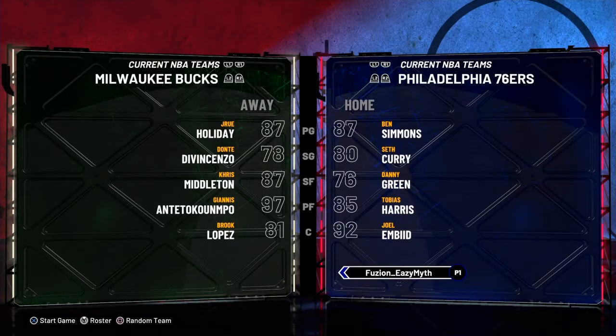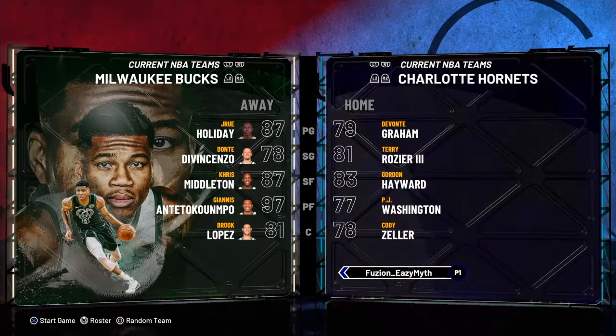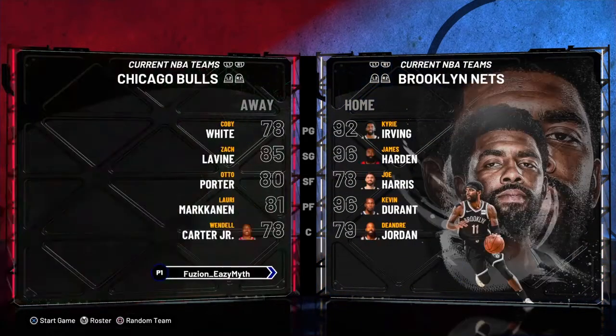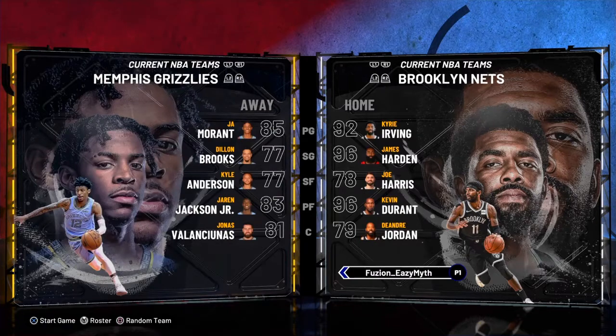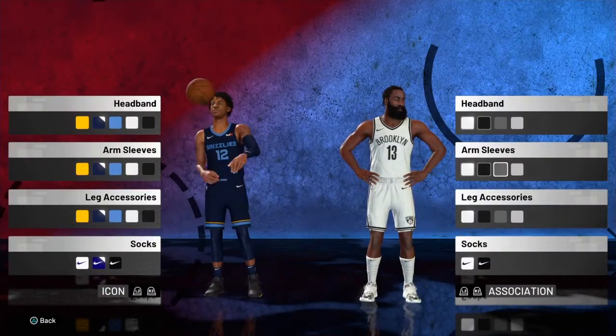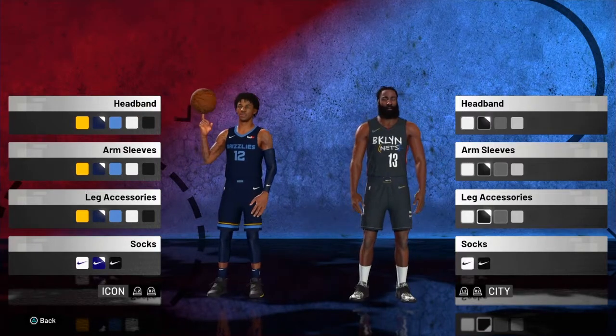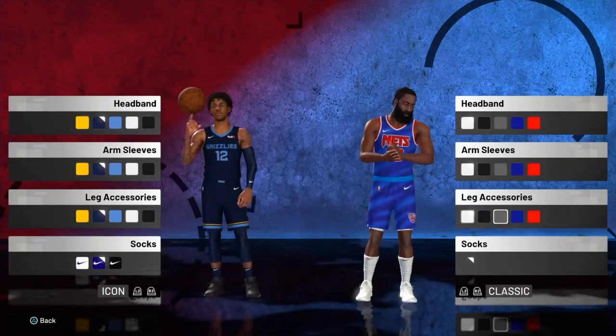What you wanna do is load your roster by pressing L3. I'm gonna use my favorite team, the Brooklyn Nets — and I am not a bandwagon, I've been a Brooklyn Nets fan since Kyrie joined. My three favorite teams are the Nets, Lakers, and the Grizzlies.